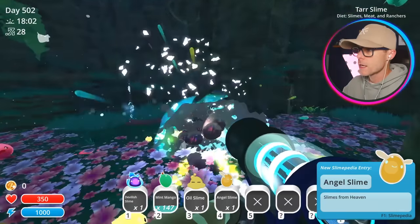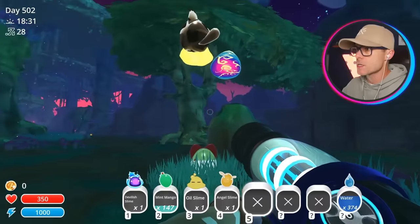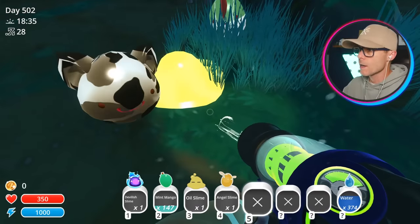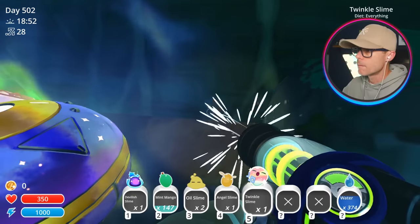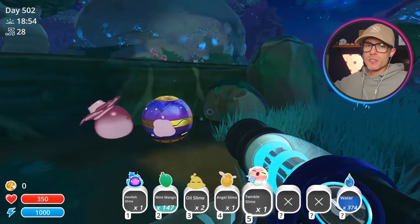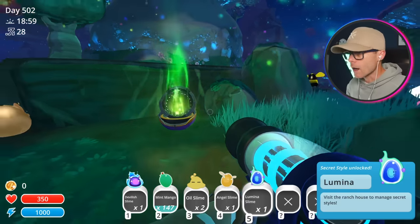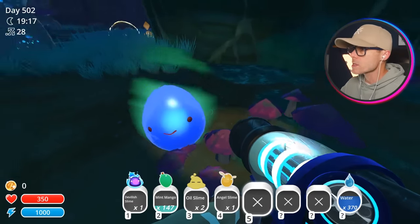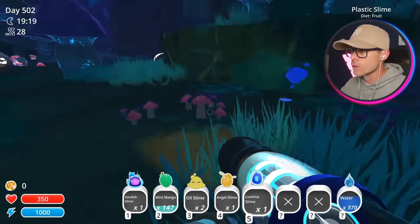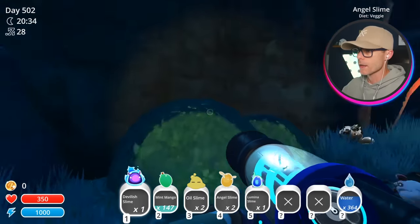We got some tar. Turn my torch on so I can see what's going on. We've got another oil slime. Oh — twinkle slime! Grab one of those as well. Let's open this pod. What's going on with this one? Lumina? How have I never found that before? That's the twinkle slime one. Isn't that weird that it was right behind the treasure pod? Oh yeah, another angel slime. Gonna grab that guy. Roostro!